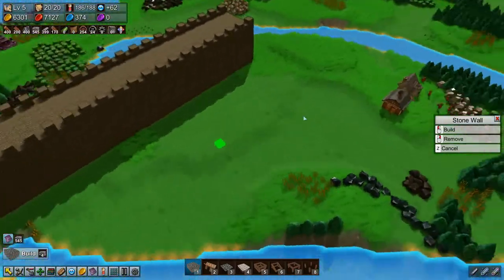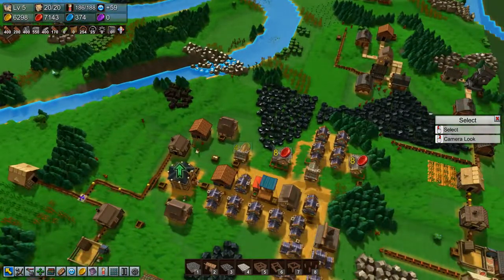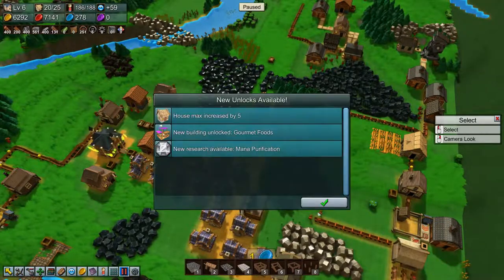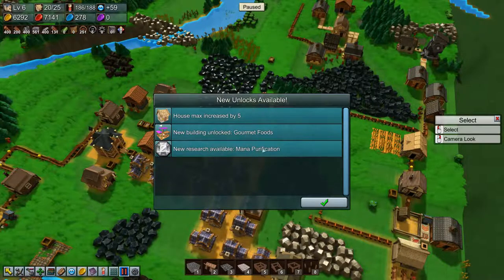Wall section has been extended a bit, which is great. We are able to upgrade our base - fantastic! New building unlocked: gourmet foods, so we have to sell the gourmet foods over in a new market. New research available: mana purification and house max plus five. Very nice.